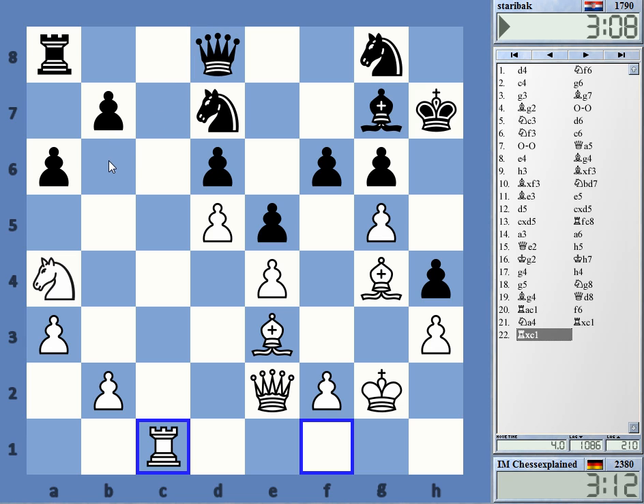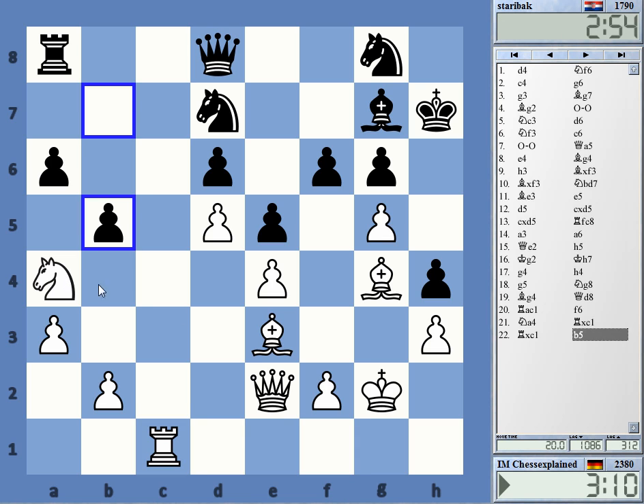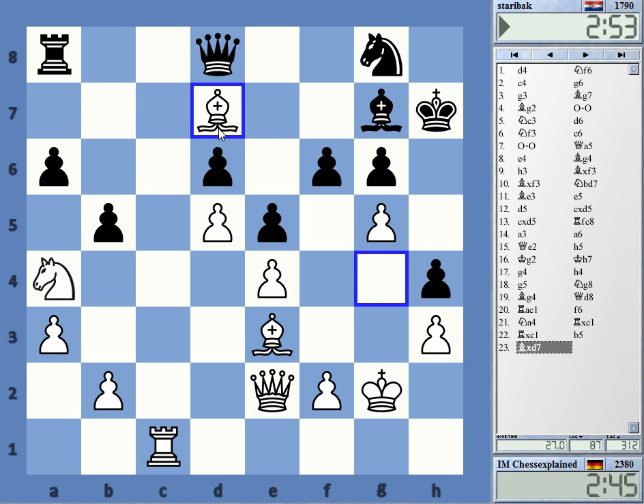Rook c8, I take, knight b6 wins the house. B5 maybe — b5, bishop d7, ba4. Yeah, this could be what he's playing. Let's think about this — maybe there is some other way to play. I'm thinking about rook c6 here actually — rook c6, ba4, rook d6. Yeah, but this is just simple and good, I think.